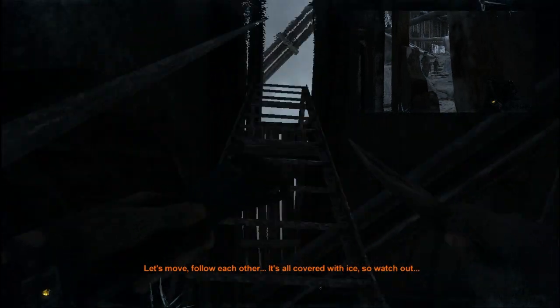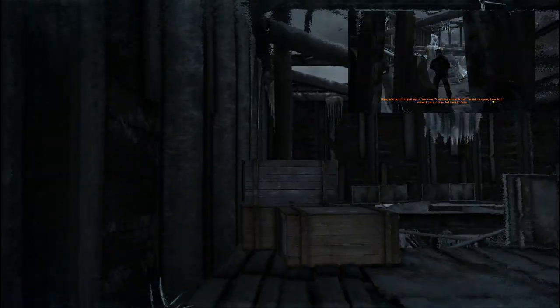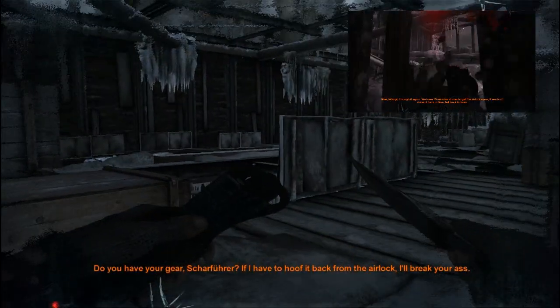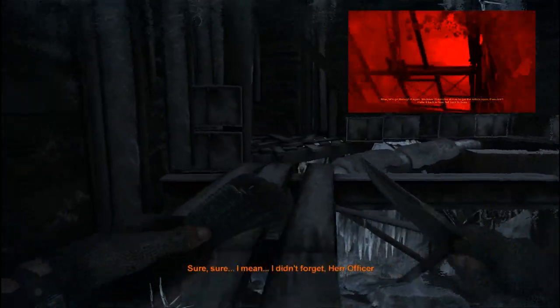Once you exit the vault, or the metro as it's called, you want to take a right and basically all the way at the end there is a ladder. This ladder is very important. And as you will see by my upper right hand corner, if you do not use the ladder, you face a lot of encounters — and that's my first time dying on fire.